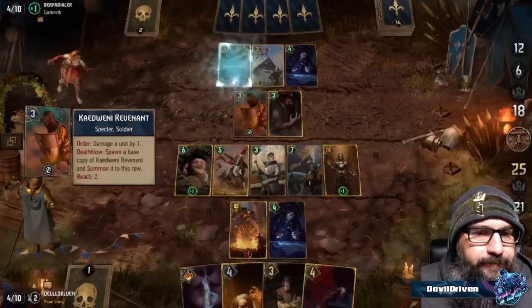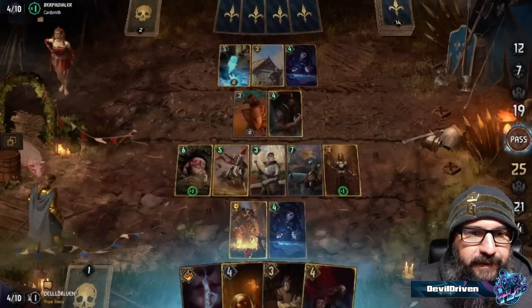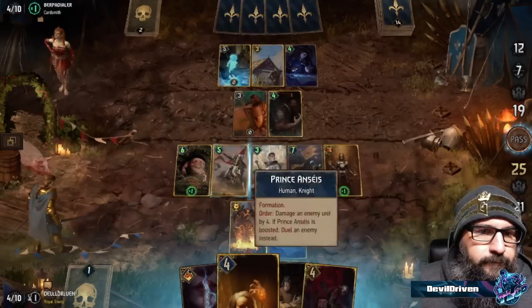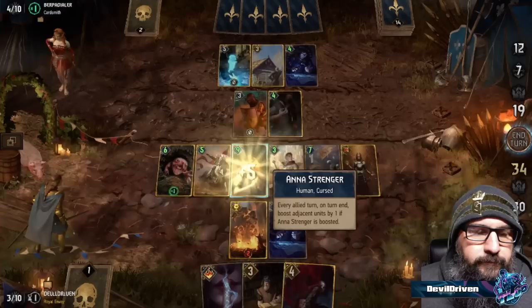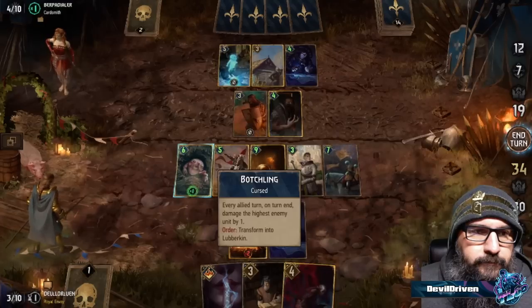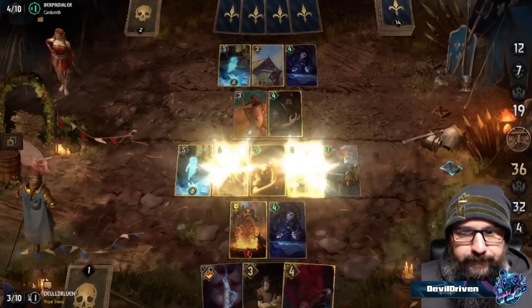Do we pass here? We don't — we play Anna here, placing her between the five and the three and then TA it. We probably should flip the Botchling. We already lost like two or three points, so we might as well lose one more by flipping it, but at the same time we're losing points by not flipping it. I think this is too much pressure — he basically has to get out.